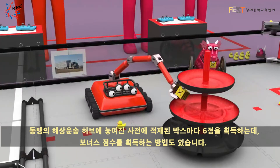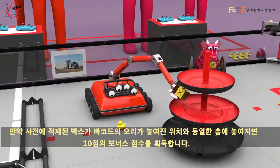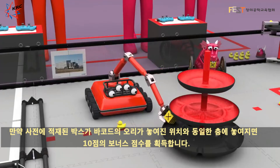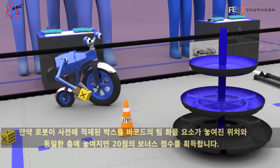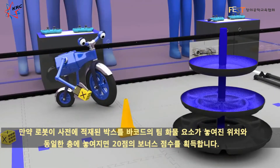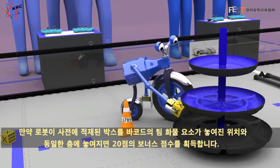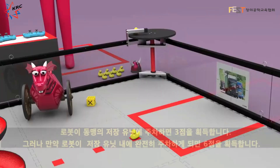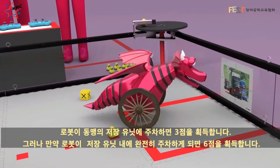But there are ways to earn bonus points. If the box is placed on the correct level as indicated by the duck's location on the barcode, the alliance earns a 10-point bonus. If a robot places its preload box on the level shown by its alliance's shipping element position on the barcode, it will earn a 20-point bonus.